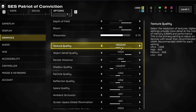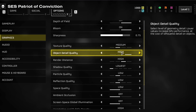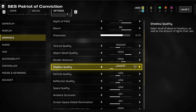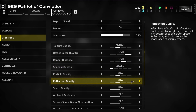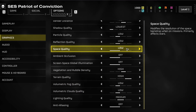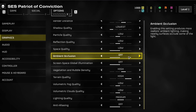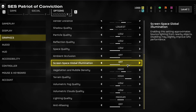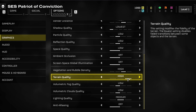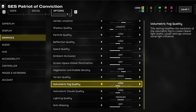I will set these for a low to mid-end PC while trying to keep a pleasing visual quality. Set the Texture Quality option to Medium, Object Detail Quality to High, Render Distance to High — as you want to be able to see far in the game. Set the Shadow Quality to Lowest, and the Particle, Reflection, and Space Quality options to Low, as these are not essential for your gameplay. Set the Ambient Occlusion and Screen Space Global Illumination options to Off, Vegetation and Rubble Density to High, Terrain Quality to High, and Volumetric Fog and Cloud Quality to Low.